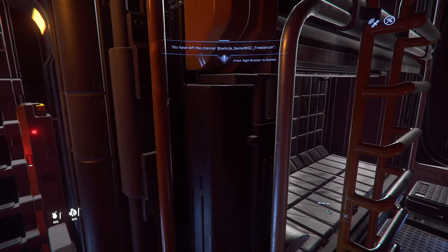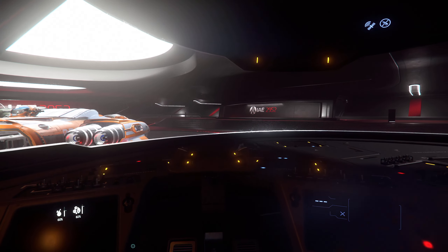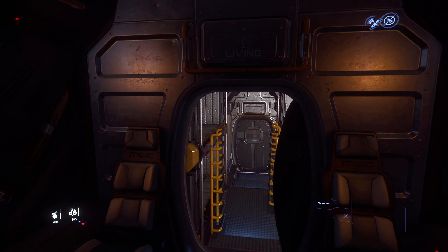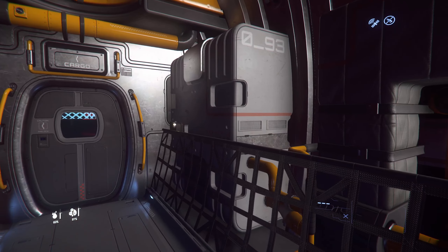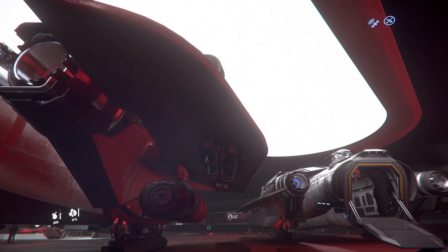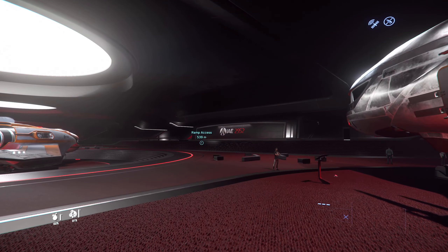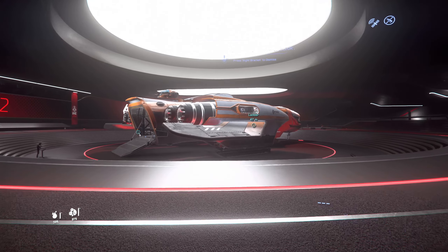The cockpit is the same, with four attrition cannons. It almost seems like it's longer than the base Freelancer — this section has to be fuel. It definitely has more engines. Looking at the hull length, you can really tell the difference when comparing them side by side.